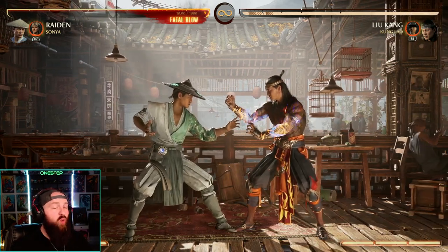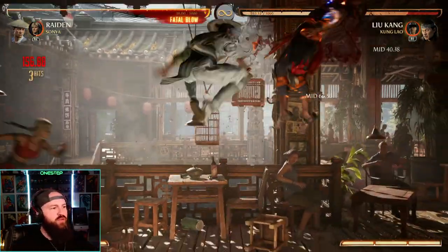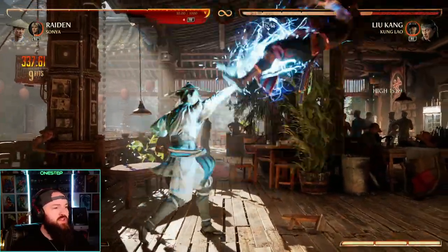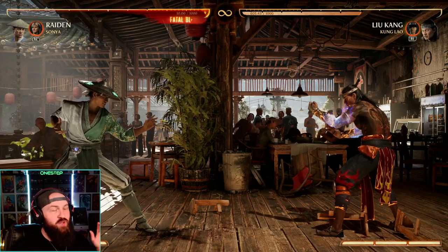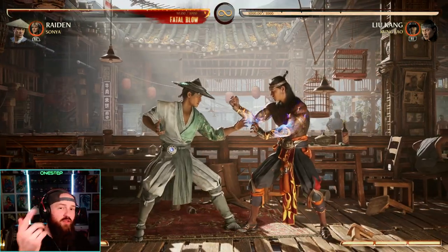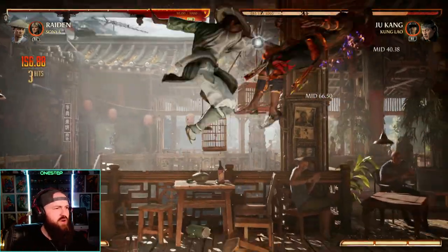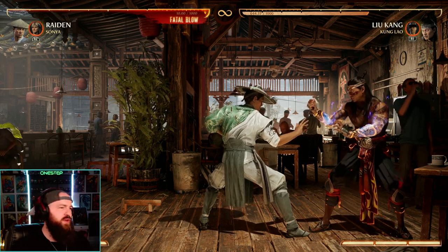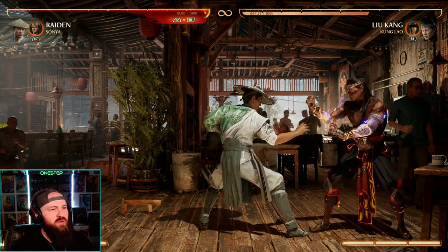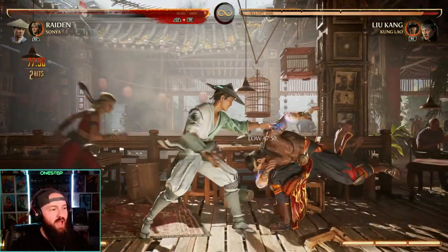I've been getting used to playing Raiden with Sonya as a cameo because she allows for air combo extension. You can jump up and do one-three, call Sonya, and have a lot of different options from there — that by itself is 390, basically 400 damage. If you want to make it super easy: one-three in the air, Sonya, jump one-three, back-forward-three — that's about 350 damage. Sonya allows for some air combo extension that was taken away by this nerf, plus you can combo extend off her back cameo move as well.